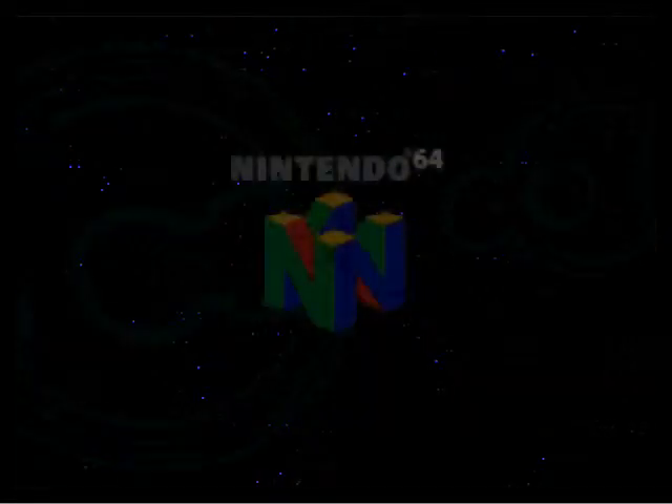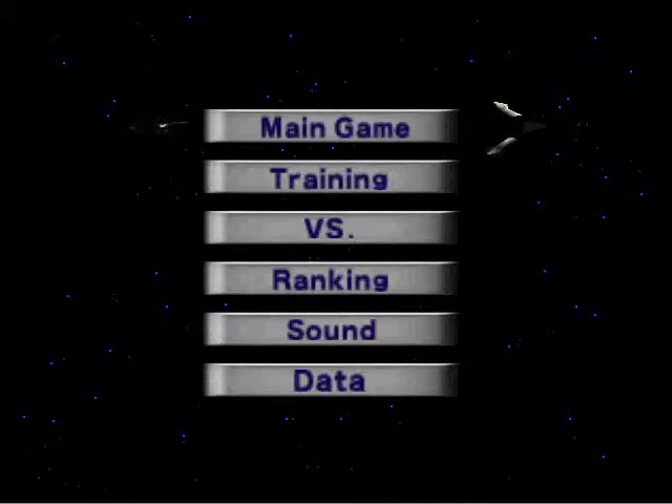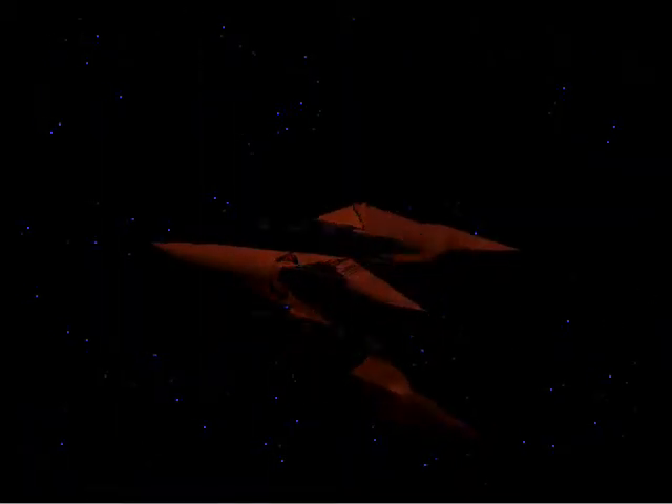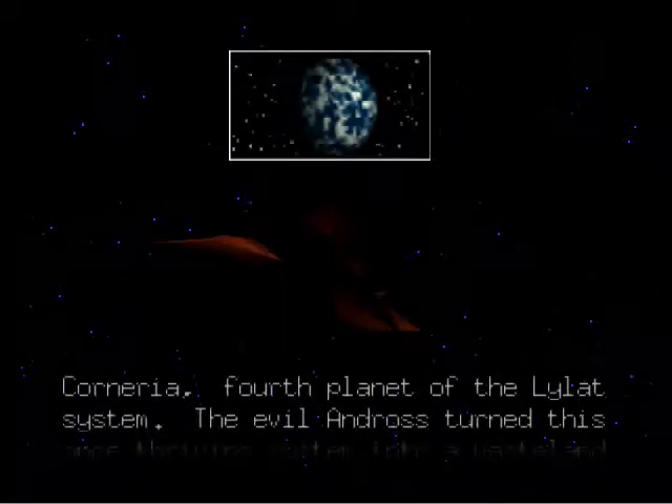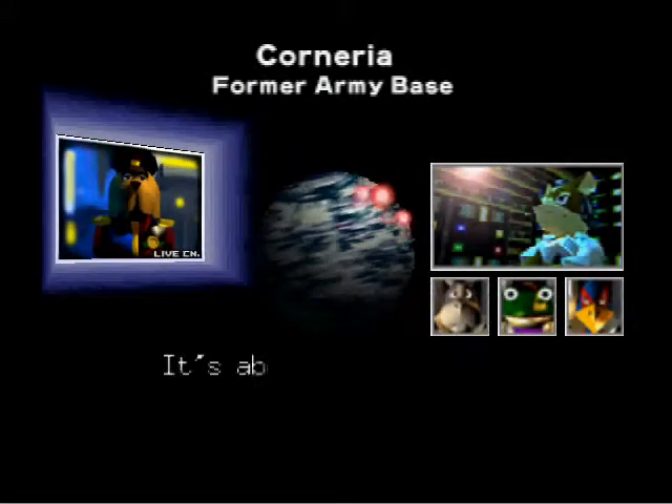Hey guys, welcome to a new let's play — a side let's play from Resident Evil 4. We are playing the most awesome game on Nintendo 64: Star Fox 64! Yep, let's get to it. For the let's play I'm not going to be doing anything else. It was the distant future and Corneria was at the forefront, and I don't want to talk about this story, it's too long. We're gonna be at the first mission!